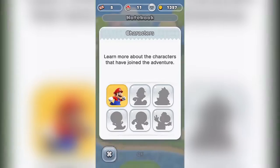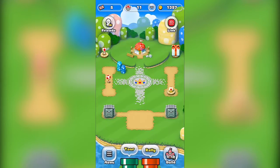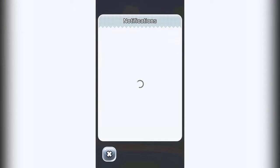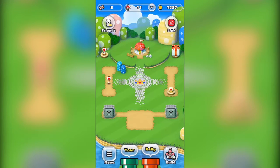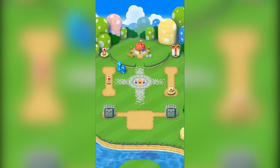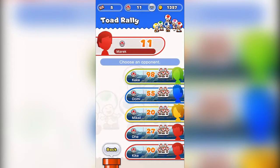Next, I'll show you the menu. In the notebook you can see the characters, enemies, tips and tricks, and settings with basic options. If you click on that blue jacket icon in the top left corner you can see your notifications.